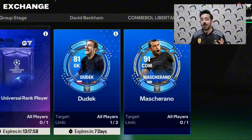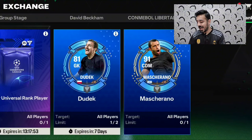That's how you can use these universal rank-up cards to rank up your players and get profit by doing so. For all the people saying it's hard to rank up players because you have to use the same players — now they've added Dudik and Masherano, and in the future I think they will give us more such cards. I hope this video was helpful. We'll meet you soon — Allah Hafiz!